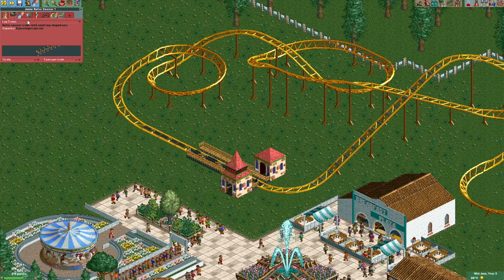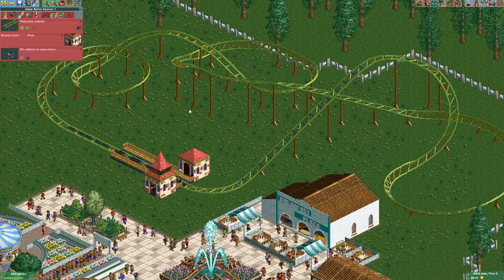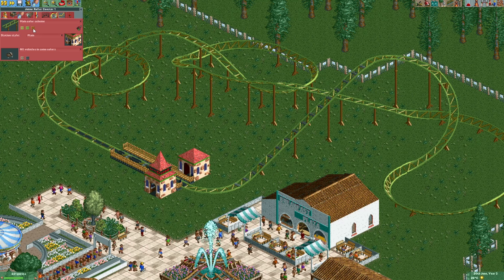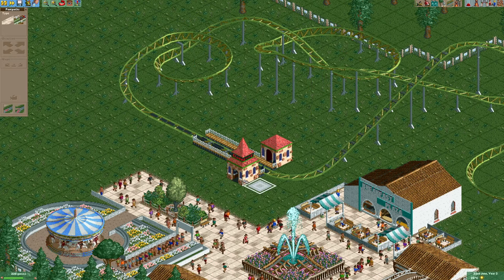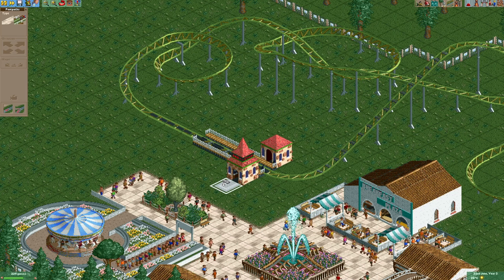Let's use the log trains and I'd say we're gonna build a green track as this kind of fits the theming. We obviously won't need that much of a queue line for that one, so we're just gonna keep it short.